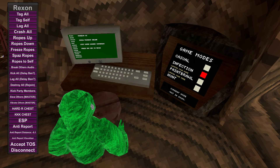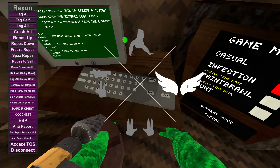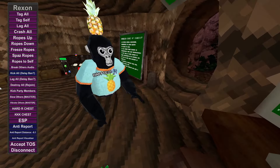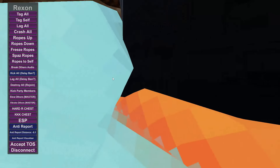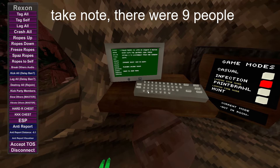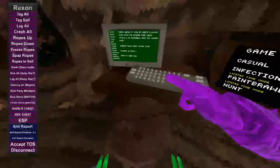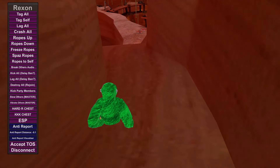All right, under code mods — as you can see there were nine people and now there's only five. Some of them might rejoin but yeah, you can see people got kicked — they're starting to come back. It works.